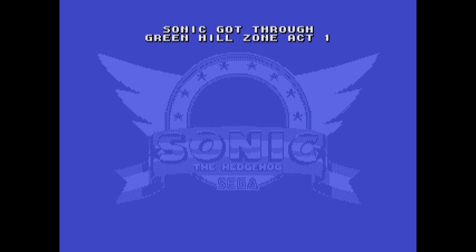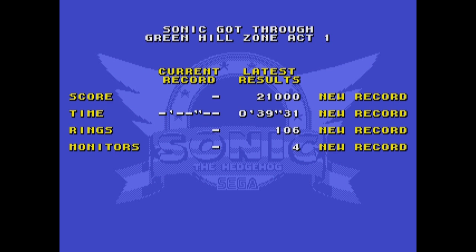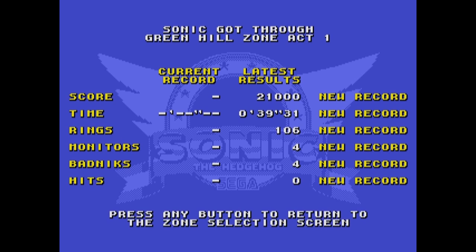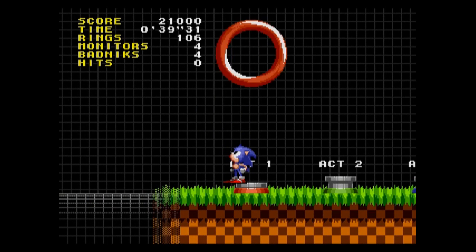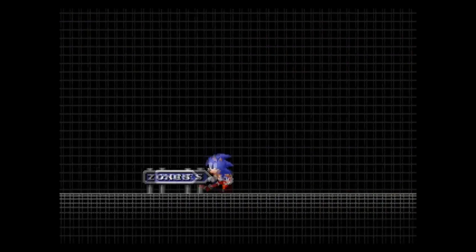At the end of every stage we get a new little menu showing that we've got new records. This is what the online capabilities do — it records what you've got and tells you if you beat your previous scores or not. You can always press the button and check in the top left.